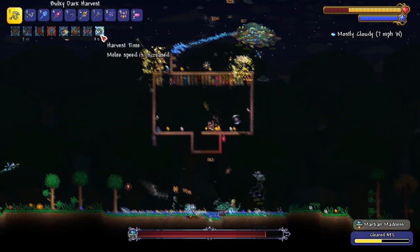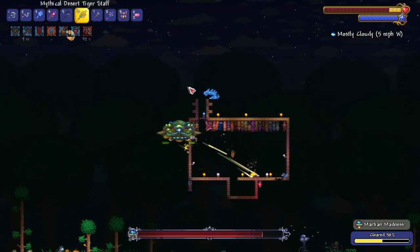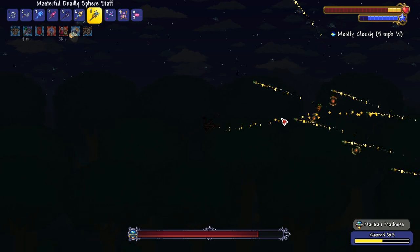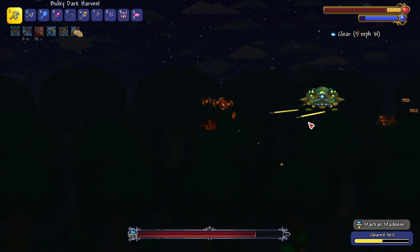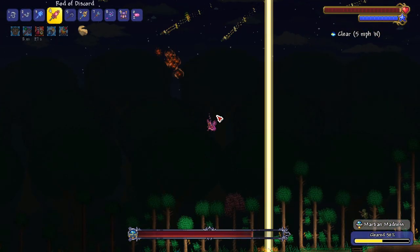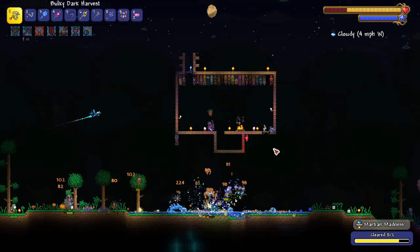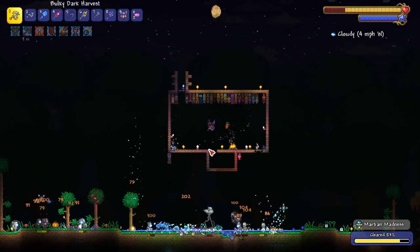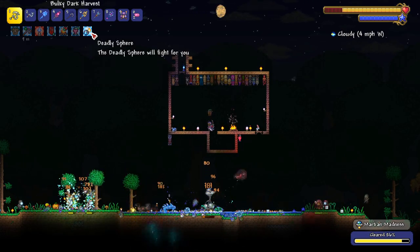Let's hope that most of my guys are attacking it — they're not really, it's all good. We're gonna die, that's not good. Here's the strategy: we're just gonna run. Simple strategy, I know, but it's a very effective one. I don't know what the strat is to fight this thing anymore. Only one UFO has spawned this whole time, which is very nice.